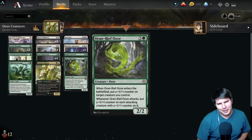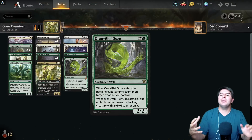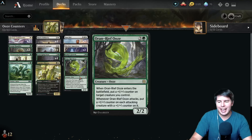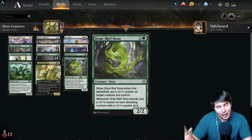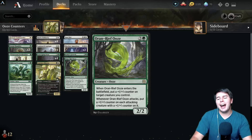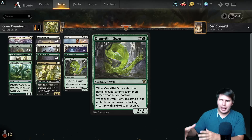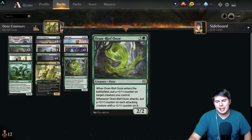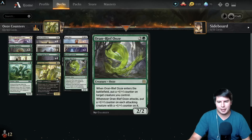Hello everyone and welcome. My name is Jeff and today we're going to have some fun playing magic with ooze counters. Ooze isn't really the main thing in this deck, although there will be an ooze tribal deck coming soon. I really like Oran-Reef Ooze, which is one of the biggest additions from the new set into the Conclave Mentor counters tribal deck that we're doing.